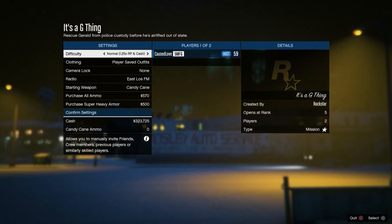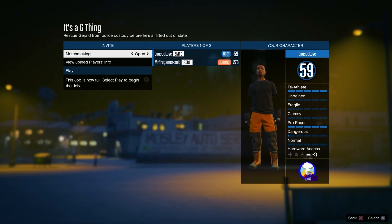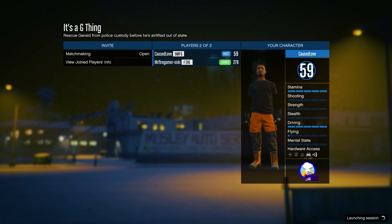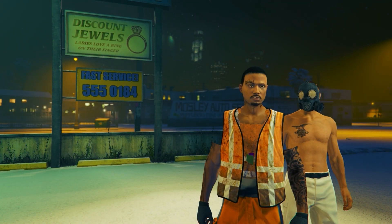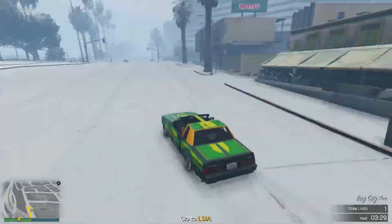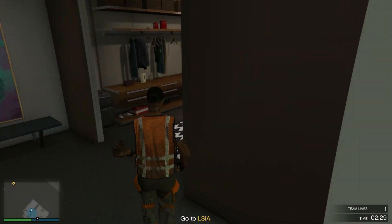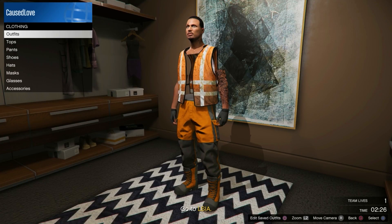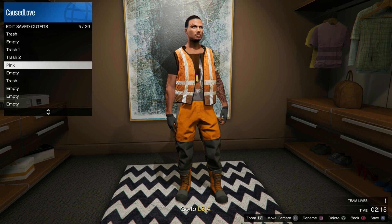Start it up, put the clothing on Player Saved Outfits, invite someone, and once that person joins start the mission. Go twice to the right to 'Trash Two' and you'll see you have the trash vest on. Make your way to your apartment and save this outfit in any slot. You can now delete the outfits we used to make this, and you have the trash vest outfit. If you lost outfits doing this glitch, I have multiple clothing glitch videos so you can get even better outfits.